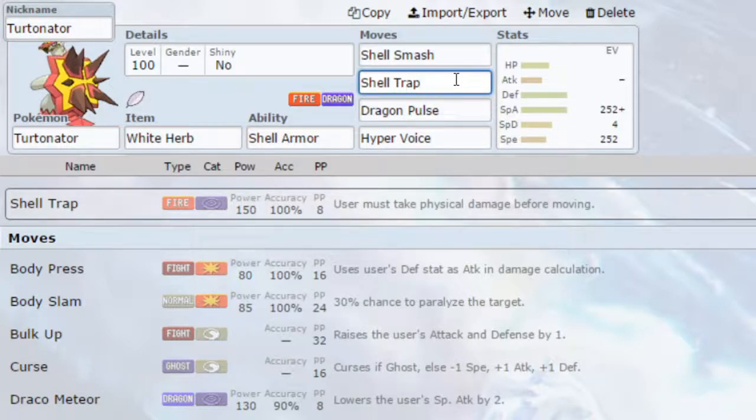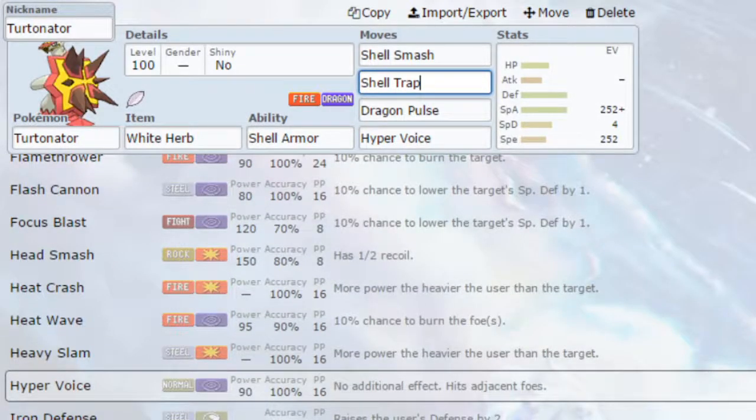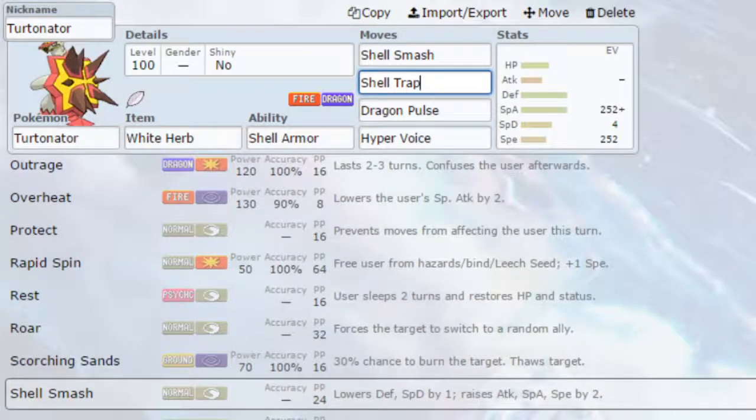We've then got Dragon Pulse — a powerful Dragon-type attack that hits a variety of different Pokemon. I've put Hyper Voice on here as well to give a little bit more coverage, because typically Turtonator doesn't get a huge amount of variety in its moveset. You could also go for Scorching Sand, which should be pretty good because it's a Ground-type attack that hits Rock-types and Steel-types.